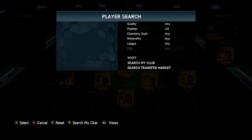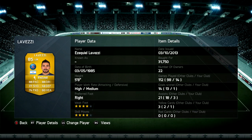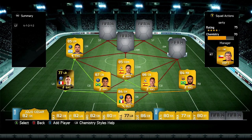At the left mid position, we're going to have Ezequiel Lavezzi, who I prefer at left wing — I put him in here basically because of chemistry. 3 assists and 1 goal in 14 games, not too bad; costs 31,750 coins though. He's better at left wing, but at left mid he's not terrible.